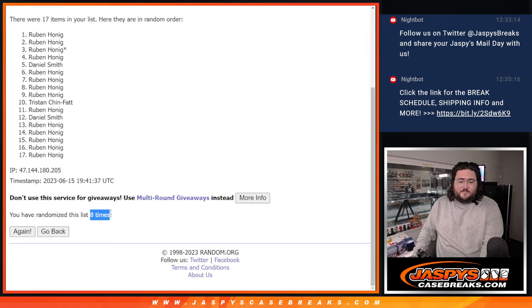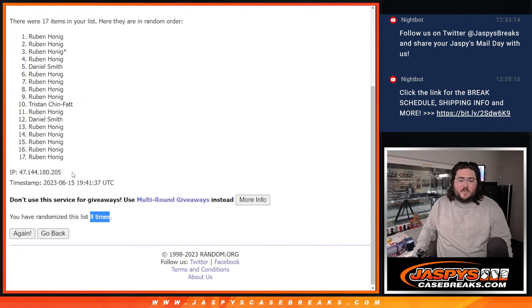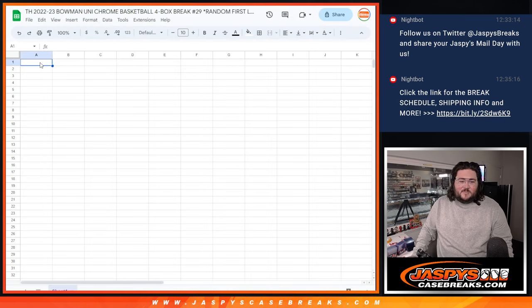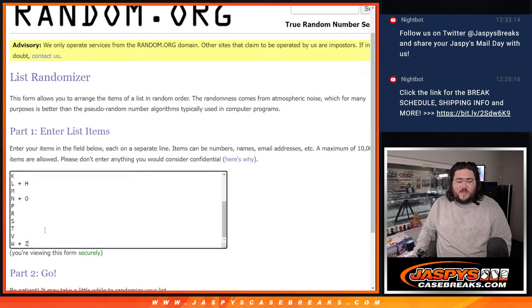Eighth and final randomization roll. Down to Ruben. And eight times for our letters. Good luck.